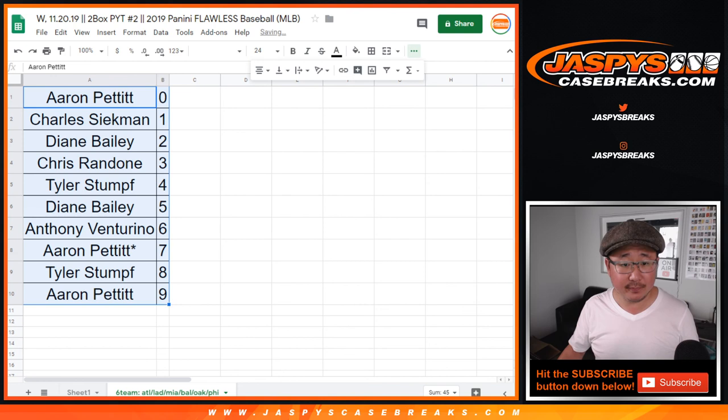And there you have it — that was the random number block randomizer. We'll see you for the next one. JaspiesCaseBreaks.com.